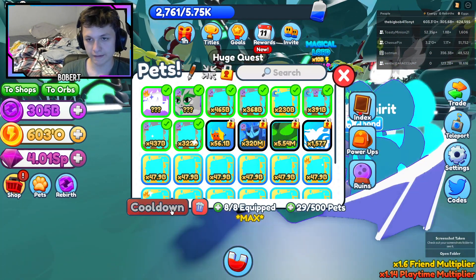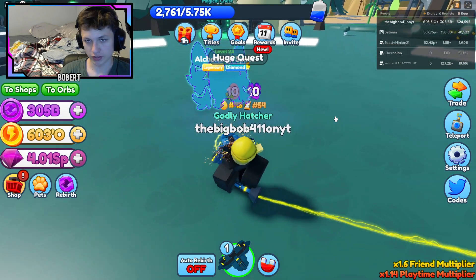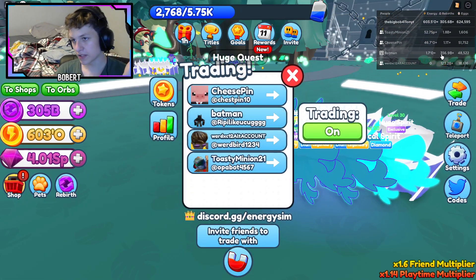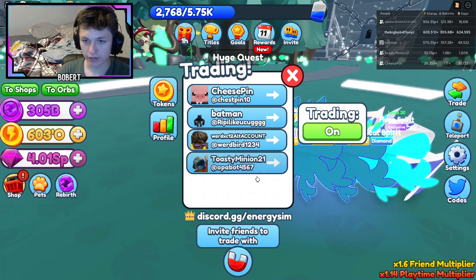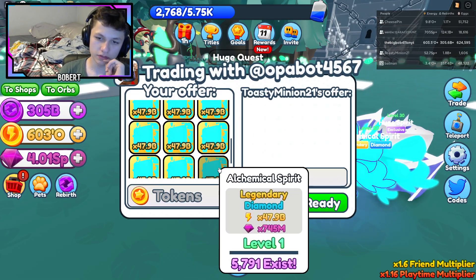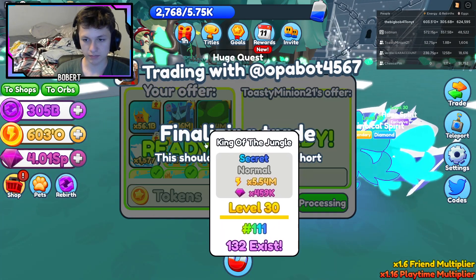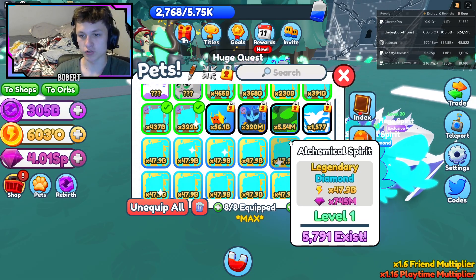That's basically the whole update. Here is the new best legendary — pretty insane. I have a bunch of these. If you're in my server, I'm feeling generous — I could trade you some of these. Look at that — I'll give you a lot! I do these randomly; I'll just trade somebody and give them a bunch of stuff.